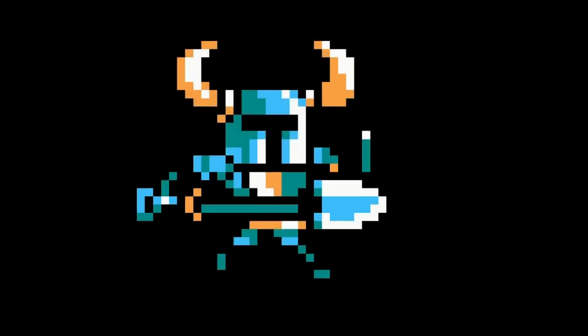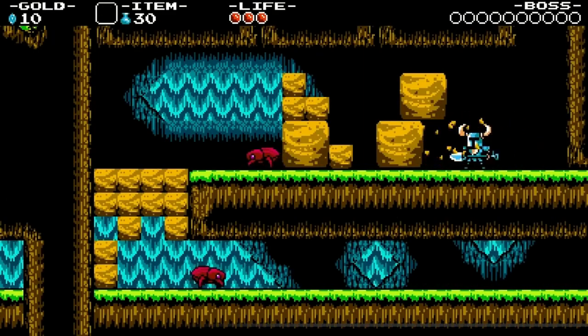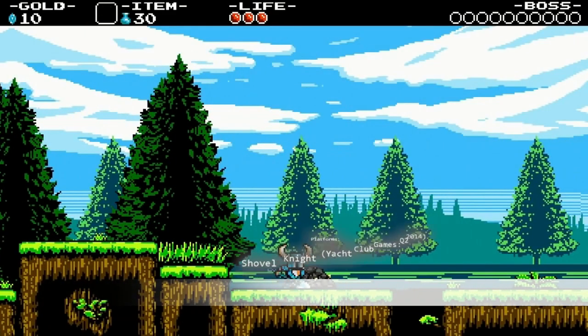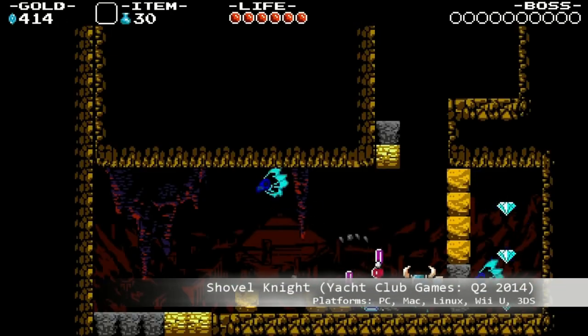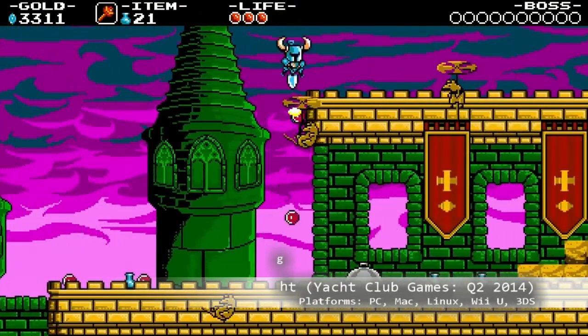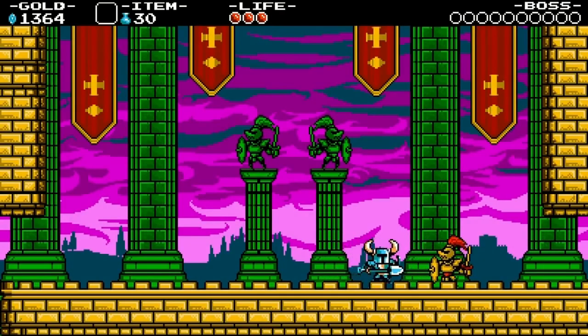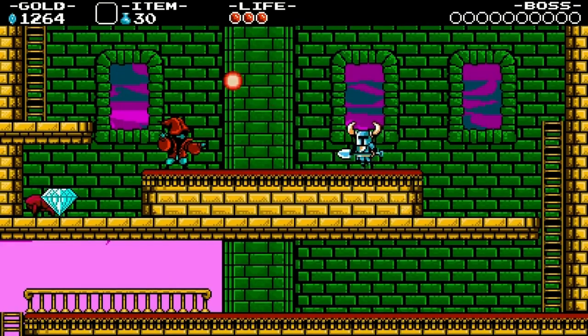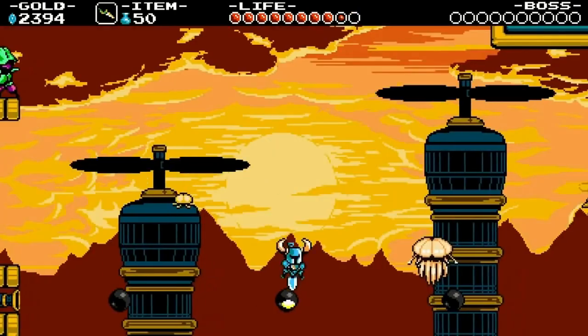This looks like a good old-fashioned side-scrolling 2D action game with some interesting gameplay elements. Your weapon is a shovel. Not only is it an offensive weapon, but it's a defensive weapon. You can also use it to make your way through the environment, creating some new paths, some unique attacks — like a Pogo kind of shovel attack to work your way down through the environment. Yeah, that Pogo attack is coming back into the mainstream again.